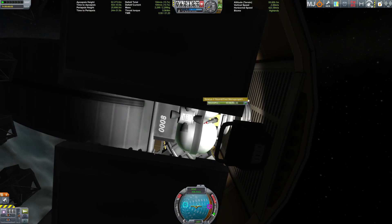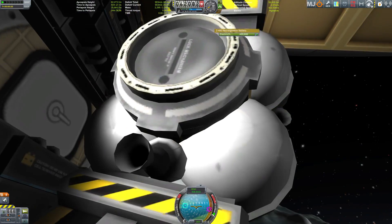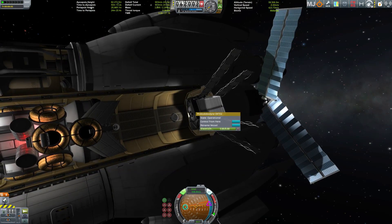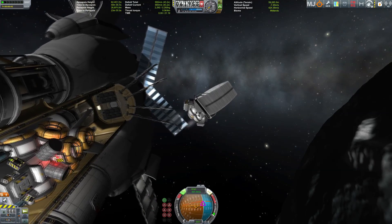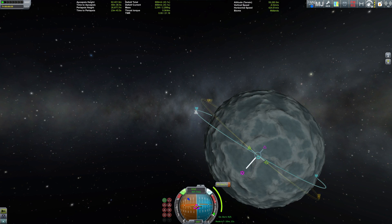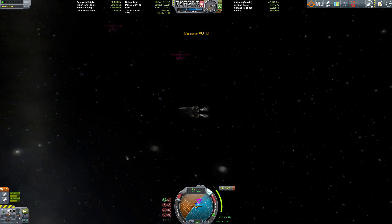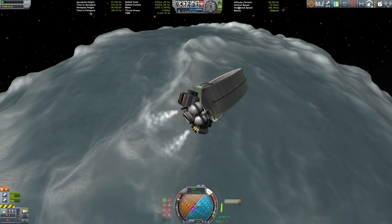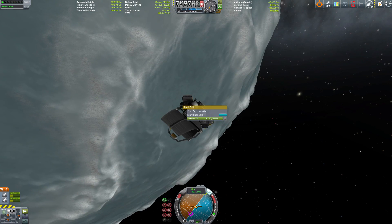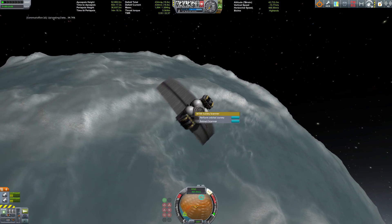We need our trusty resource probe to perform one final task. This is the final planet we are going to visit, and of course the final celestial body that we need to scan for resources. We need resources because we have a long journey behind us, not much fuel left, and we need fuel to get back to Kerbin. The goal is to get the crew back home safely. Now we're circularized and can scan the planet.